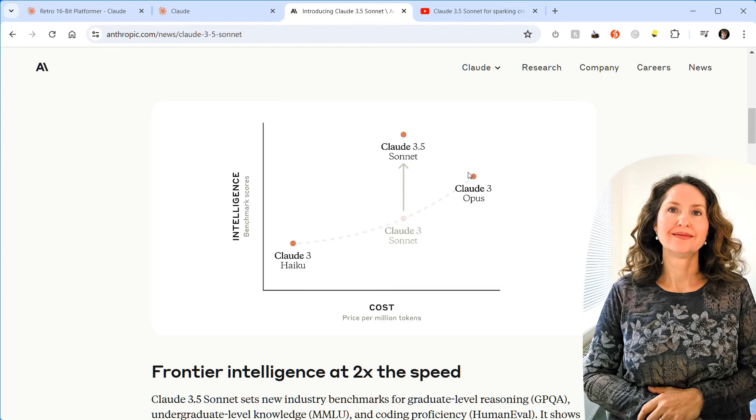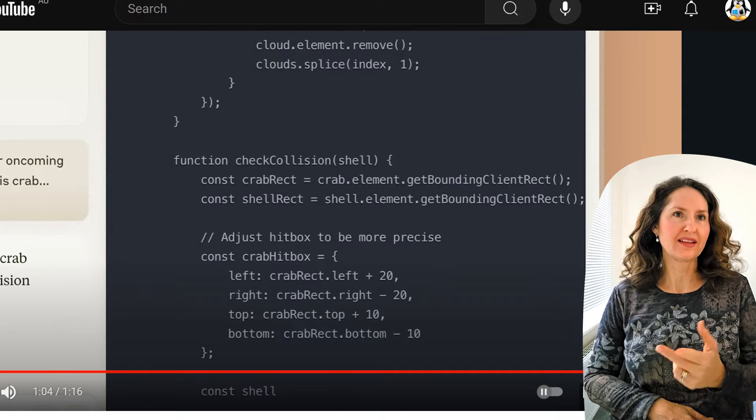The Anthropic demo says: can you create an 8-bit style crab? It's coding the look of the crab and develops it. Then: can you make some seashells in the same style? It codes the seashells — you don't do the coding, it does. Then clouds. Then it says: let's inline these into a simple side-scrolling game in HTML5. It codes an entire game, and now it's showing up as a side-scrolling little game.